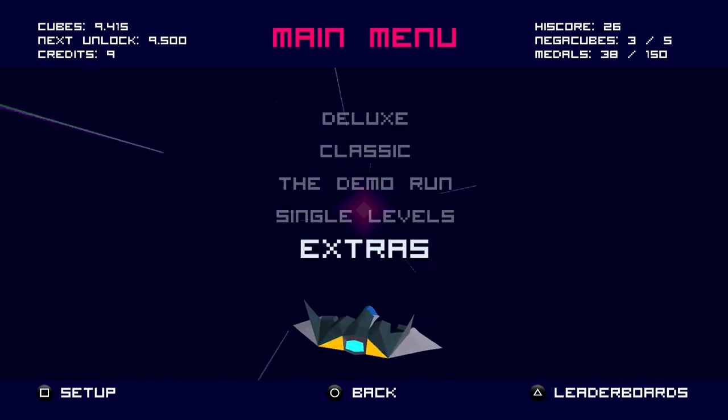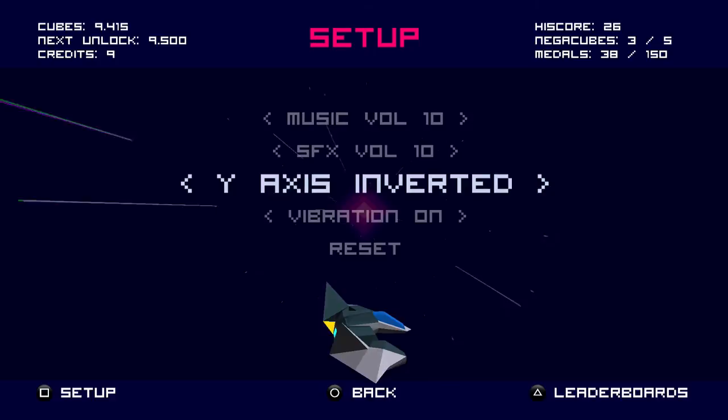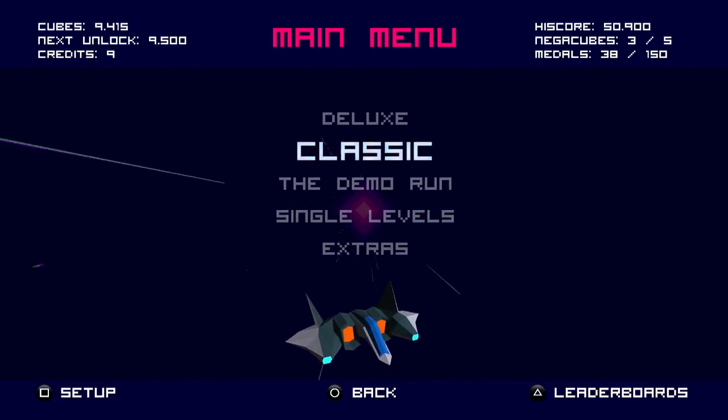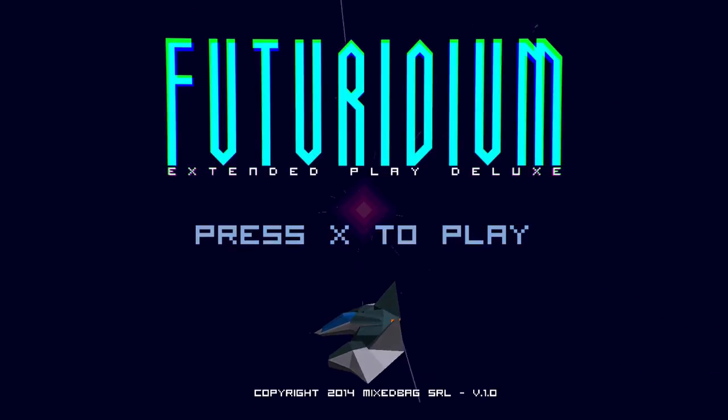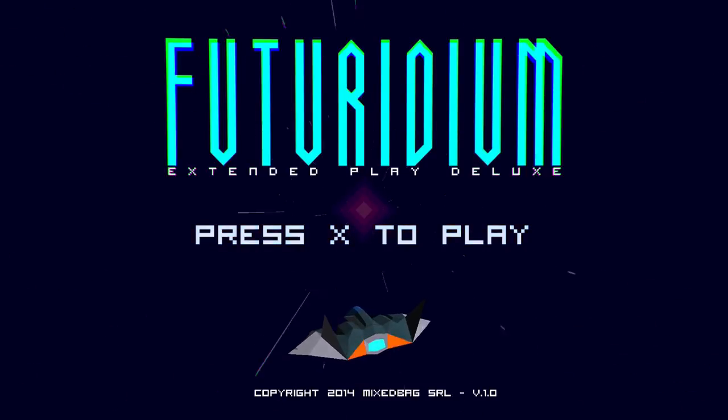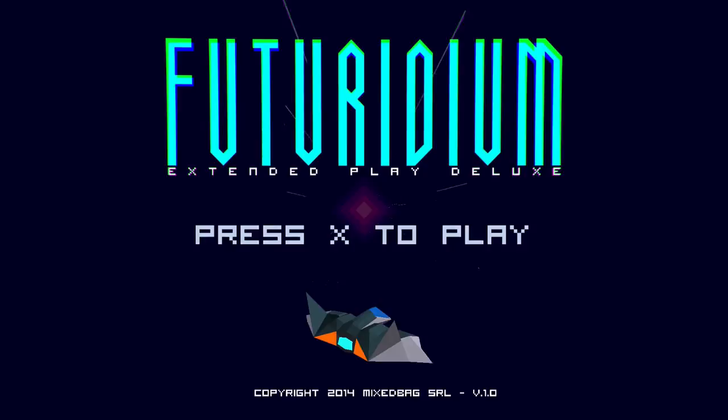That is Futuridium EP Deluxe. Also, you can invert your Y-axis if you want — that should be fairly expected. Cute little game. Mixed Bag is an Italian indie studio — I don't really see that too often, so I thought that was interesting enough to note. One added note: the game has cross-buy for PS Vita, but there's no cross-save, so your unlocks don't move over to your PS Vita file — you basically pick one version to play and that's it. There are separate trophy lists if you're a trophy hound, but I would personally prefer actual cross-save.